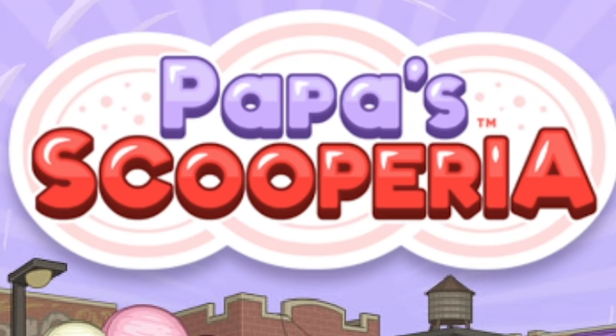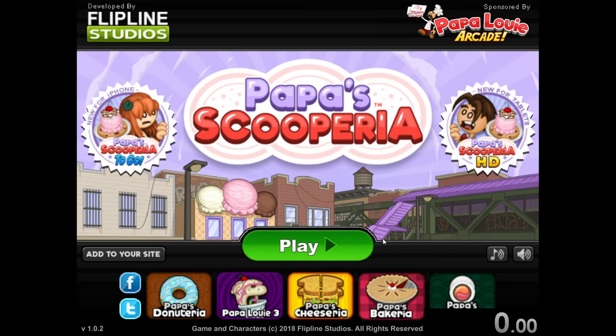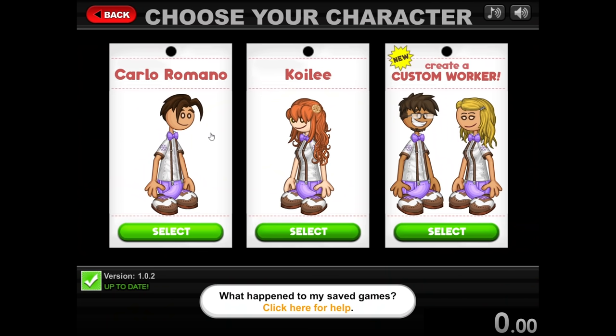Today we're speedrunning through Papa's Scooperia, a game where we give ice cream to undeserving people. I finally decided to go back to my roots and do another Papa's game, and I am very excited to speedrun this one because it's actually a really fun game. For any Papa's game, the speedrun goal is going to get to rank 5. You'll understand it when we get there.